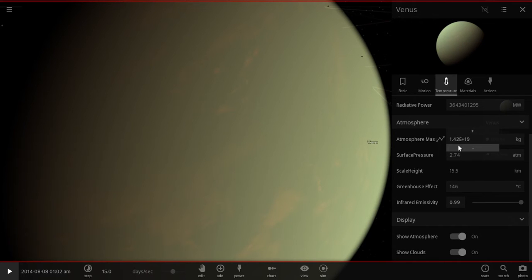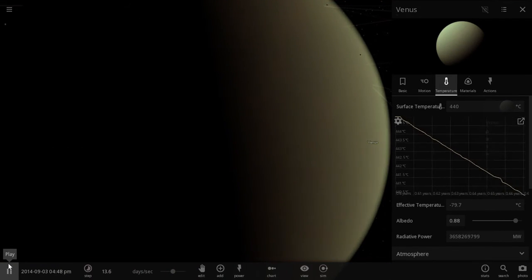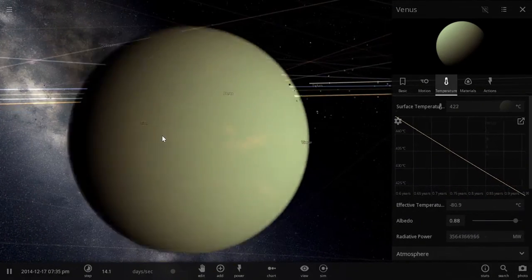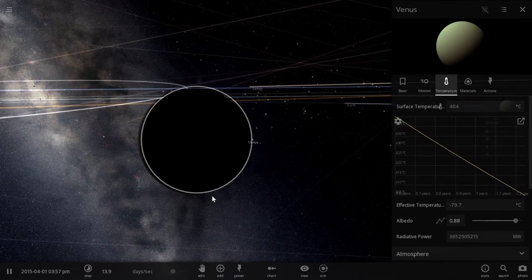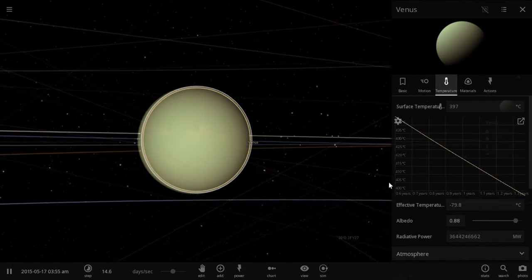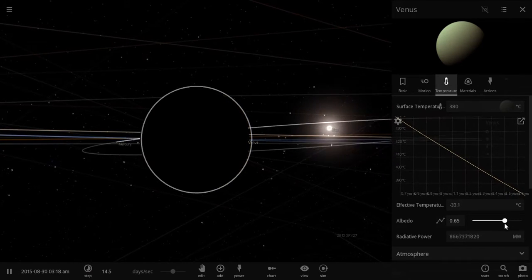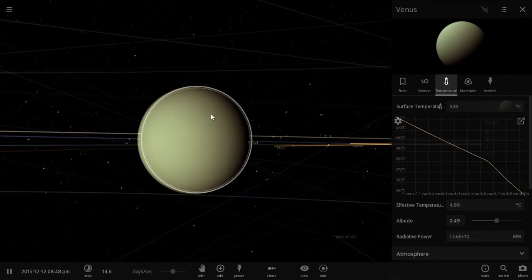So we're going to reduce it down to an atmosphere slightly less than that of Earth's — that would be the goal of this colony. That should lower the temperature. Temperature is plummeting because Venus cannot hold on to that much of an atmosphere. My only worry is that the albedo, which is caused by the atmosphere, would be a little too much. But for Venus, if we got rid of more of the atmosphere, that would probably reduce the albedo a bit.